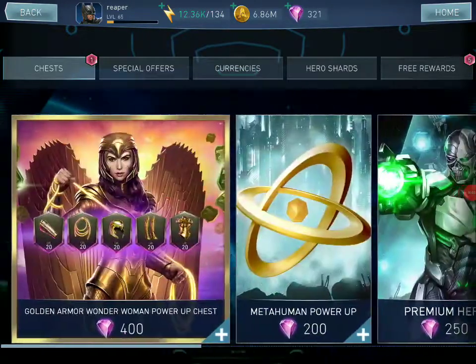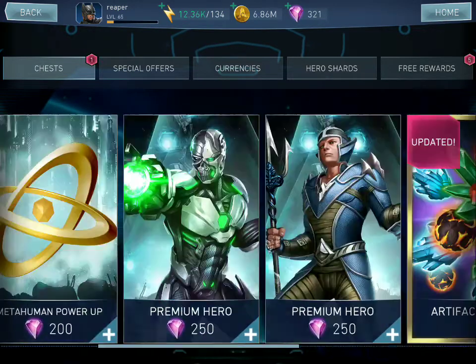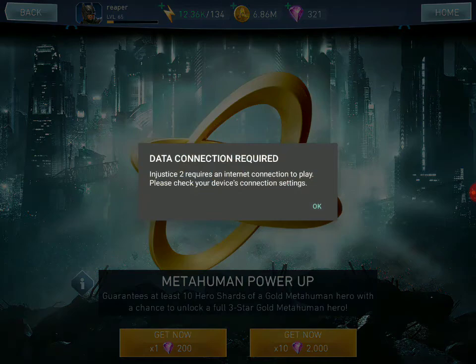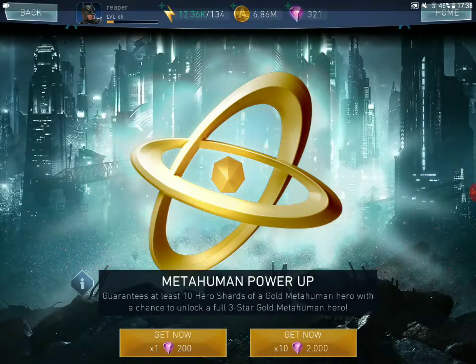Hello everyone, this is an Injustice 2 video — a very short one. This is a Metahuman Power Up, which costs 200 hero shards to buy and guarantees at least 10 hero shards of a gold metahuman, with a chance to unlock a full 3-star gold metahuman. Let's give it a try.